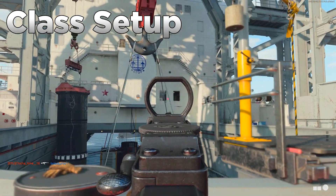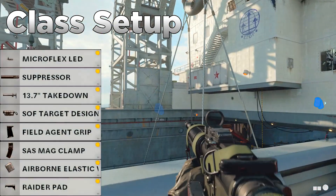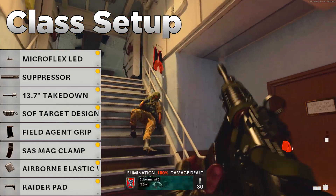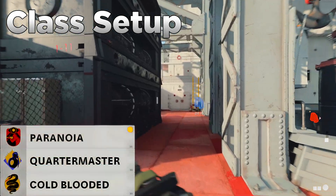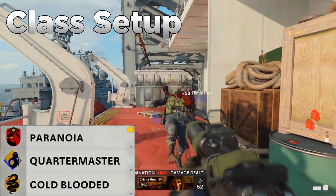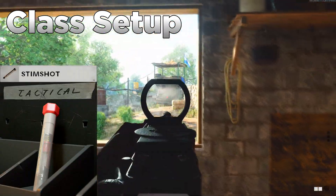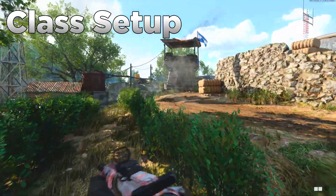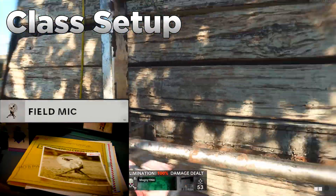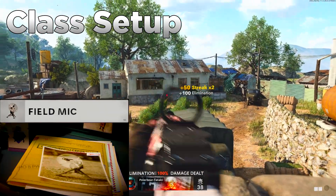For the class setup, I'd recommend the Gunfighter wildcard for three extra attachments. Use the Microflex LED, suppressor, 13.7-inch Takedown barrel, SOF Target Designator, Field Agent Grip, SAS Mag Clamp, Airborne Elastic Wrap, and Radar Pad. For perks: Paranoia in slot 1, Quartermaster in slot 2, and Cold-Blooded in slot 3. Use a Stim Shot as your tactical — especially useful in Hardcore — and skip the lethal. Put down a Field Mic near recommended spots to detect incoming enemies.